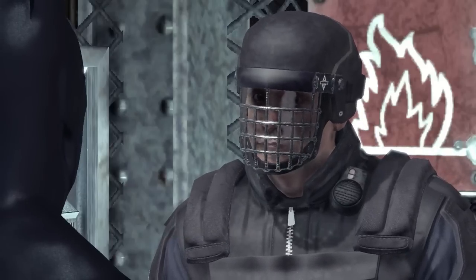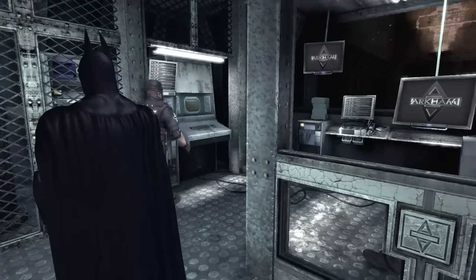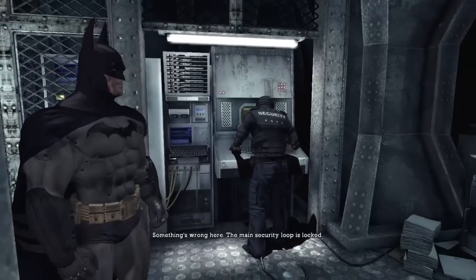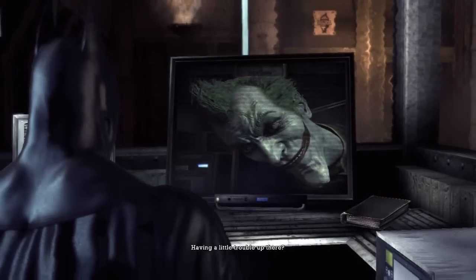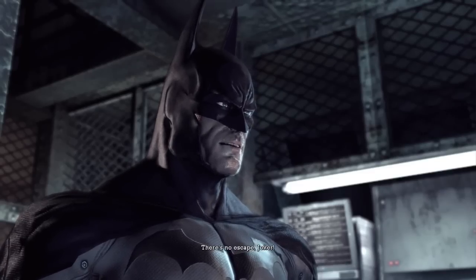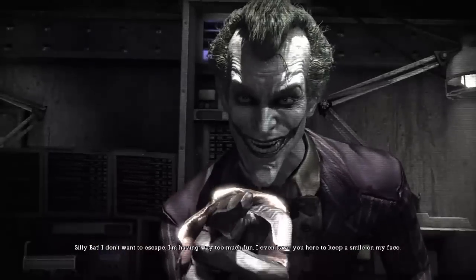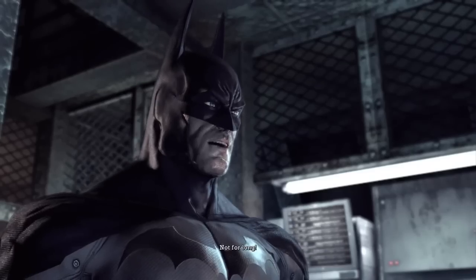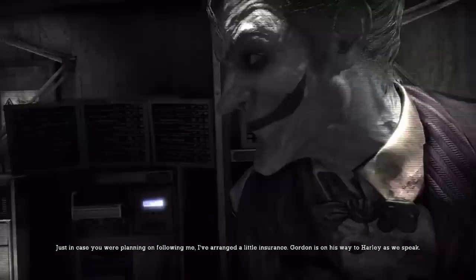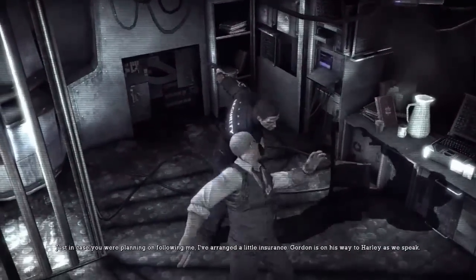Open it — not a problem, I'll just need to call another cell. The lip syncing in this game is going to get on my nerves. Something's wrong — the main security loop is locked. Having a little trouble up there, Joker? You're expecting maybe Two-Face? There's no escape, Joker. 'Silly bat, I don't want to escape — I'm having way too much fun. I even have you here to give me a smile.' Not for long. 'We'll see — ta-ta. Oh, I forgot to say, just in case you were planning on following me, I've arranged a little insurance — Gordon is on his way.'